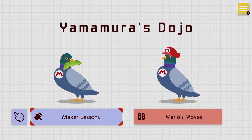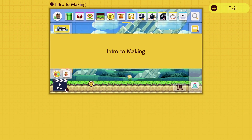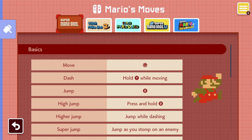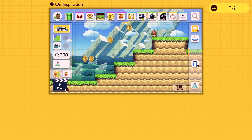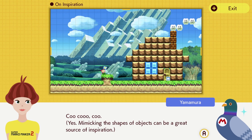First-time player? No worries — Super Mario Maker 2 and Yamamura's Dojo have got you covered. Yamamura's Dojo is a place where you can find a friendly pigeon named Yamamura, who is always happy to help and show some basics or teach you how to control Mario. This is a nice touch and will definitely help newcomers. But if you already played Super Mario Maker, you probably won't find much for yourself in this place.